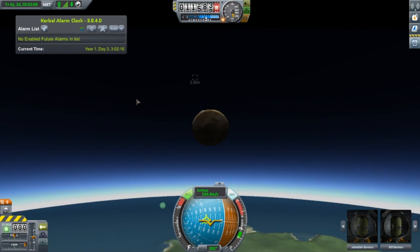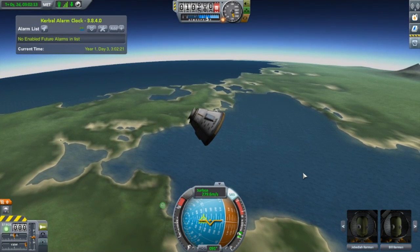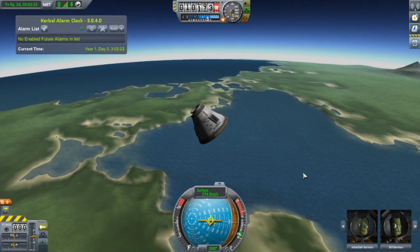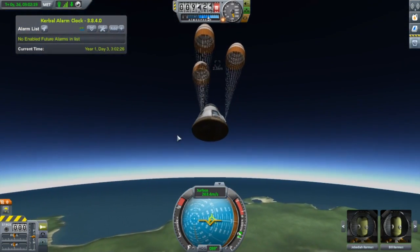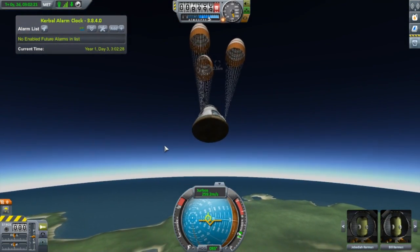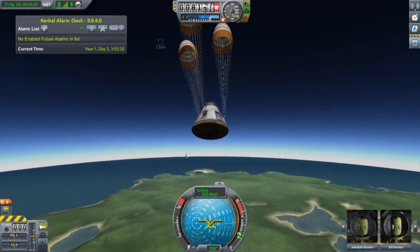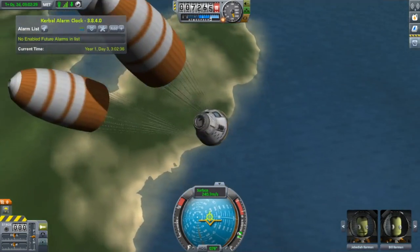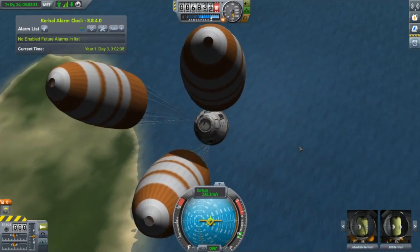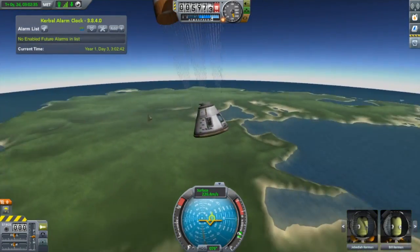Only took us two and a half days. Disengage RCS. Disengage SAS. And fire parachutes. Hopefully this thing won't crash into us. And it looks like we're landing in the water — splashing down just off the coast of whatever island this is.